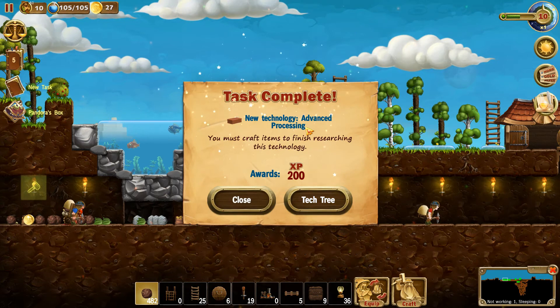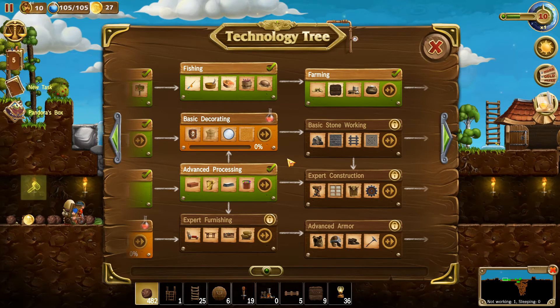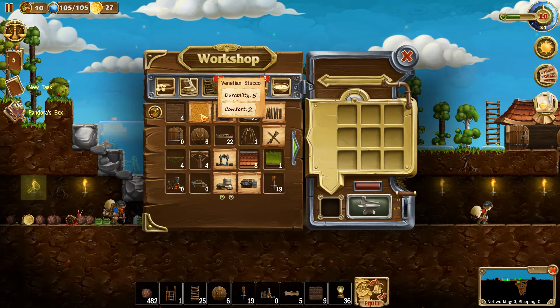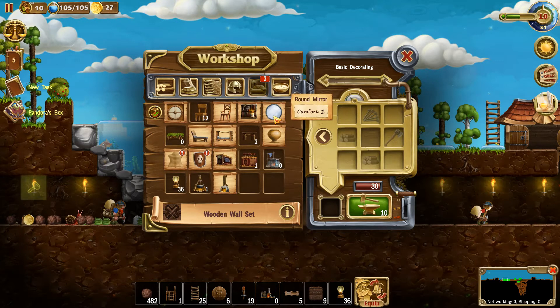Advanced processing — great! We must have made something. Oh yes, the armor of course — I didn't realize, that's brilliant. So next will be basic decorating, or back here — advanced furnishing. Let's see what new stuff I've got: Venetian stucco — that's wallpaper for wall finishing. And a wooden wall set — brilliant! I like that. A round mirror — that's cool. A skull shield — I like that! And a wall skin rug — wow, that is very cool. Lots of good stuff coming my way.